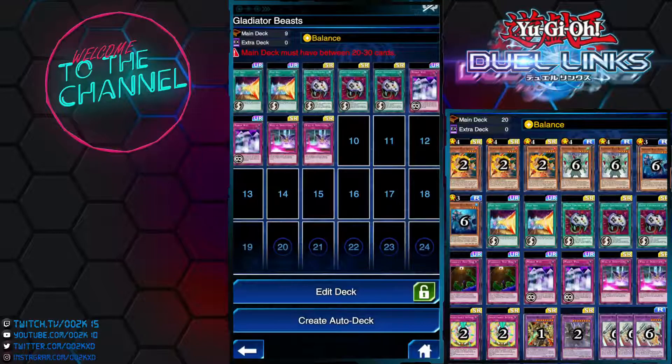Unfortunately I don't have any Gladiator Beast cards and haven't opened the new box yet, so I can't showcase the deck list live. Based on information I gathered through theory-crafting, this is the deck list I came up with. I've seen people running Dimension Gate in the deck. You may also consider adding a third Floodgate or a third Half-Shut, and Chalice is good in this deck as well.